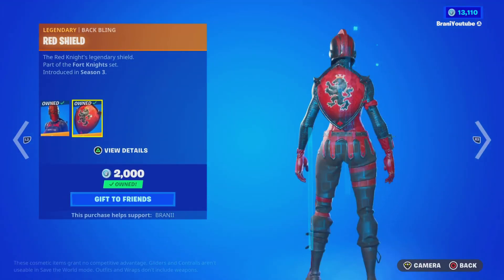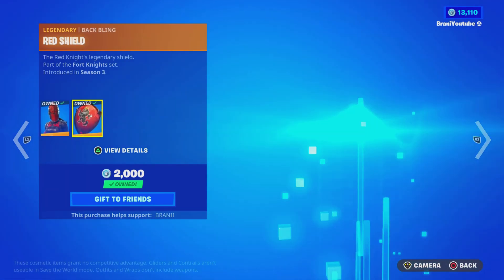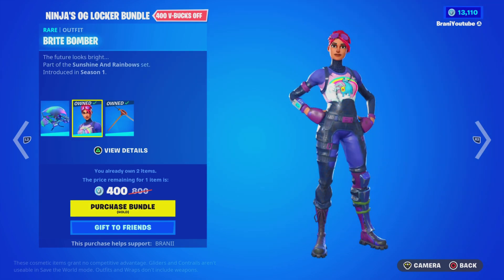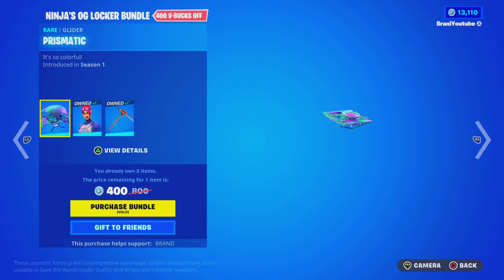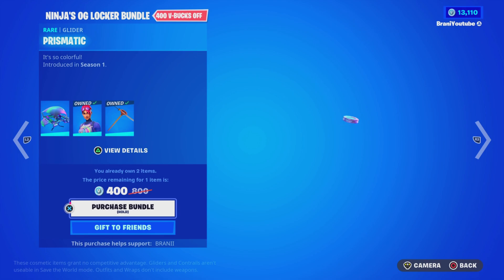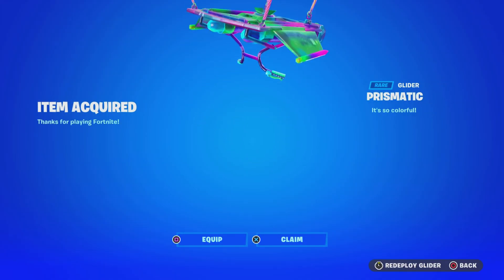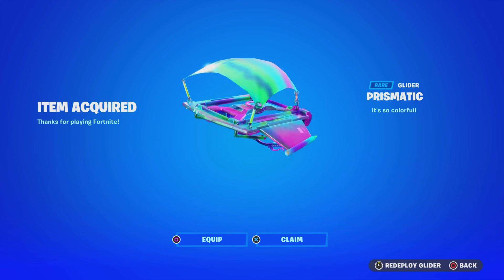Over here, we got the Red Knight skin back with the back bling — get ready for the knight theme with the OG POIs. We also got a brand new Ninja's OG Locker Bundle, which absolutely looks insane. It comes with a pickaxe and a glider. We're going to pick it up — only 400 V-Bucks to complete the Ninja Locker Bundle, it's worth it. Go ahead and equip and claim that.